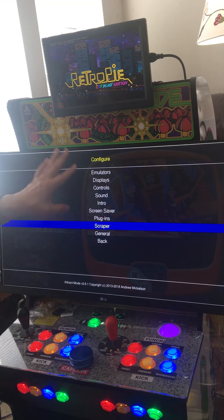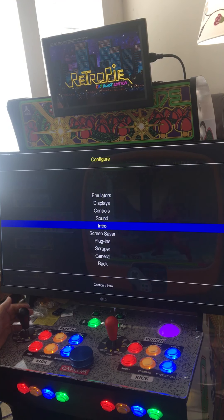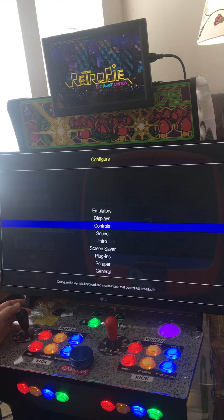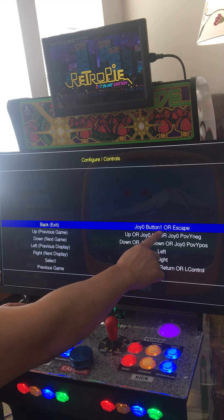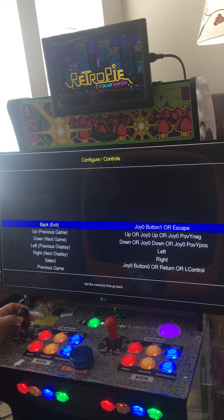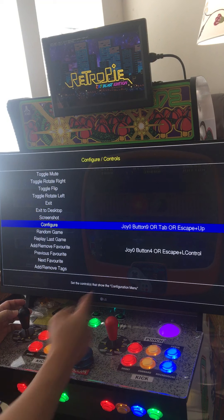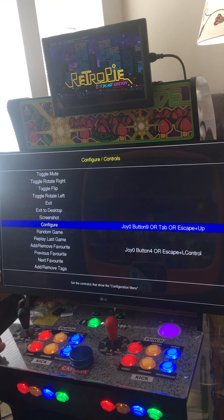Start + X gives you this screen — that's the one I need to remember. Select + X and Start + X — X is the middle button. From the track mode screen you can change your controller. Your escape button is already mapped to joystick A button. The tab button is mapped to joystick number 9 to get to this screen.